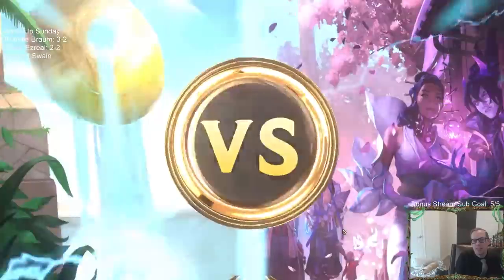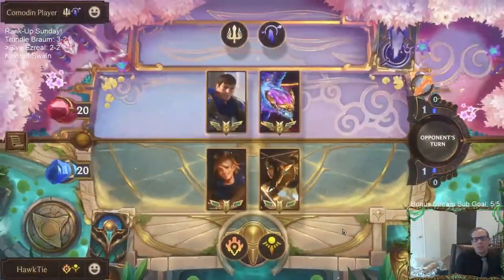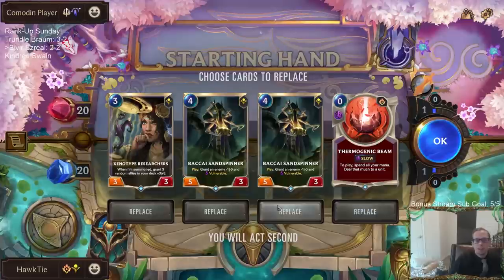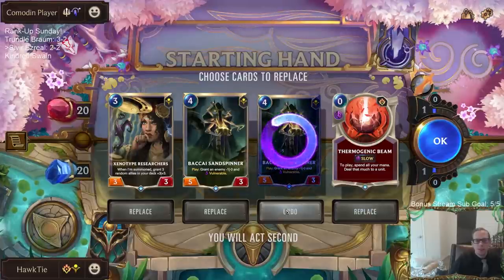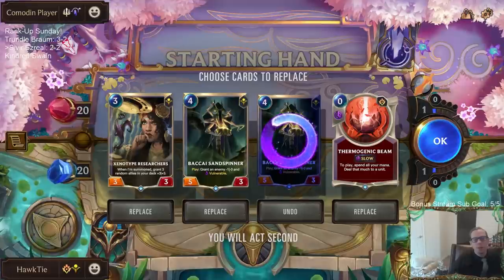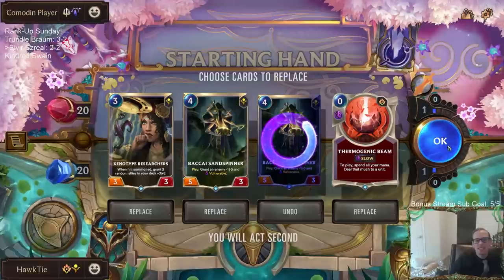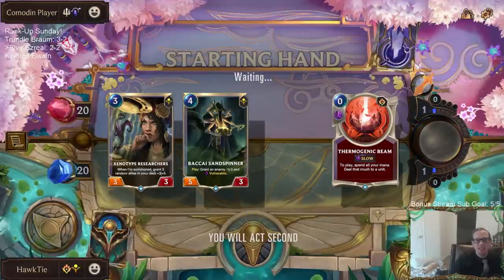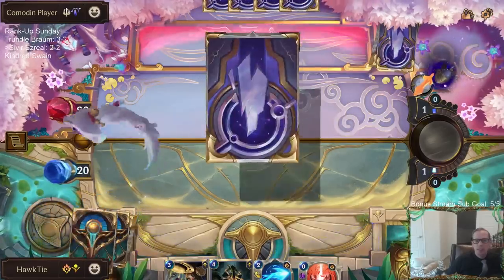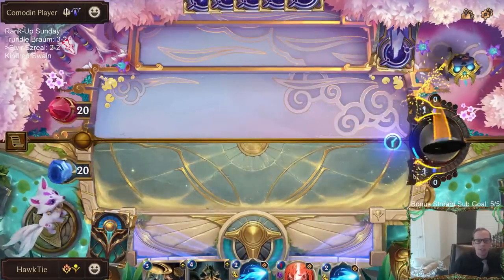Same matchup again but with Garen - not the exact same but basically the same. Probably not good for me again. I just keep thinking we're playing against aggro today, but we just keep on playing against these decks with huge units. I have these little P&Z spells that don't match up against Aurelion Soul and Garen and all those cards. But we stole a win last time, so we're going to try again.